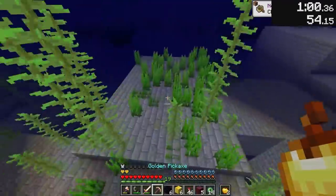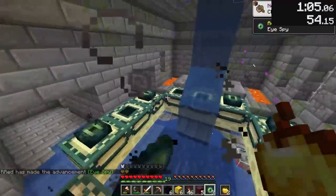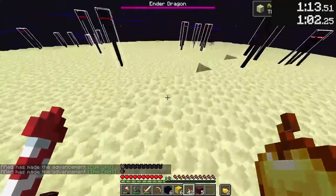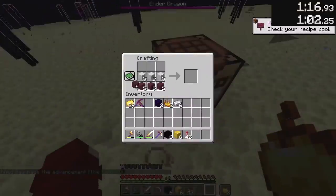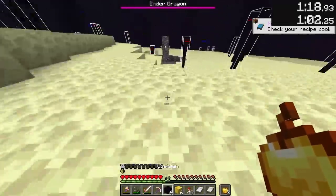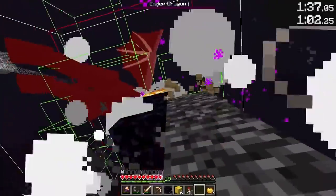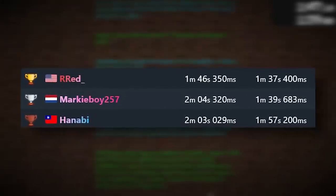After crafting some eyes of ender, they located an exposed portal room, and entered the end at 1:01. Lastly, the dragon fight, and after going north-south to make the dragon perch faster, they quickly crafted beds and went to the center fountain, ready to do the 1 cycle. 5 beds later, the dragon was dead, and the final time was 1 minute 37.4 seconds.